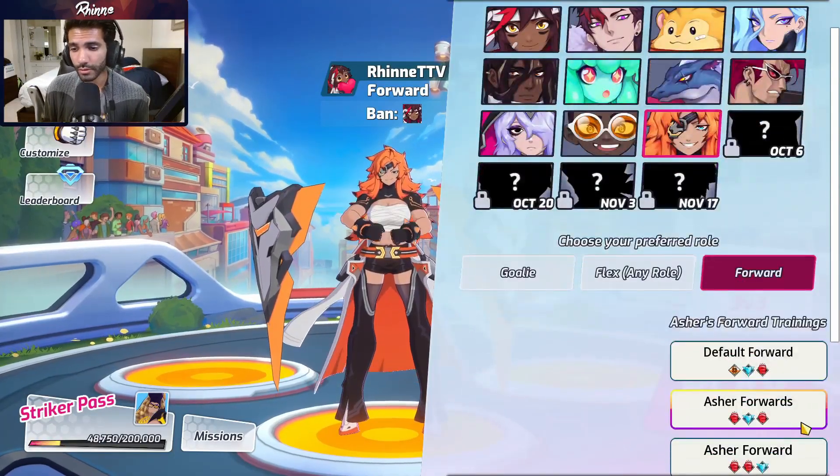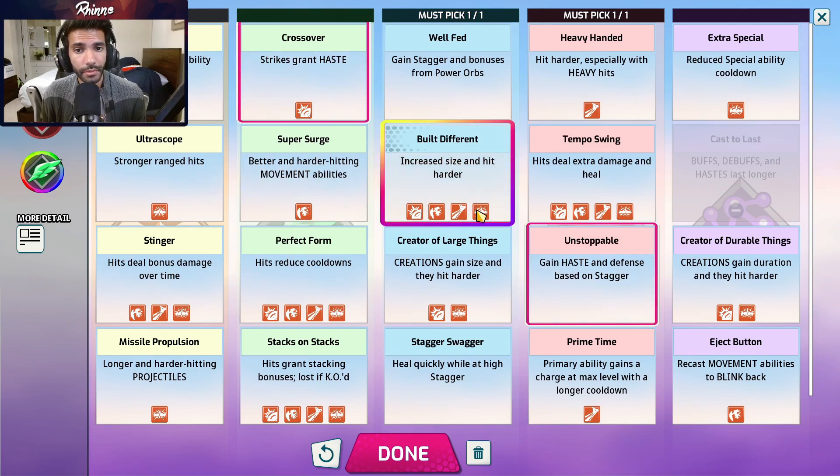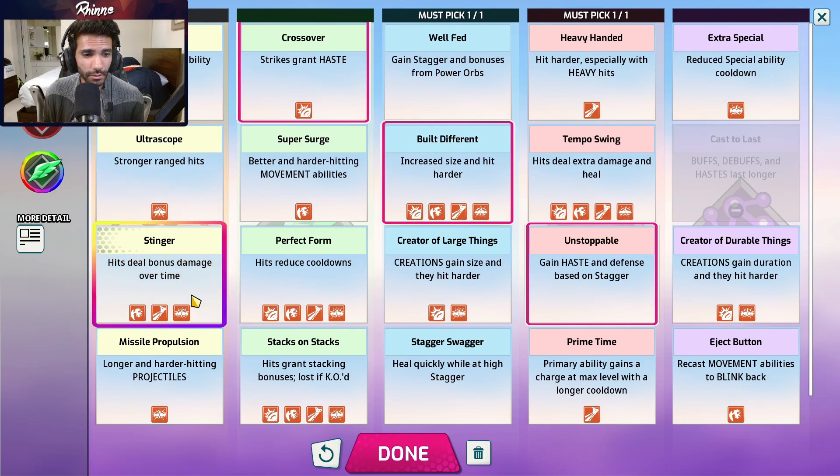Last on the list is my main, Asher. The meta build is crossover, built different, and unstoppable. Asher's biggest weakness is speed — as a scoring character you want to chase the puck on the enemy side, hit it to yourself, contest, pass, all of that. Built different is taken so you can force the ball in more easily with bigger abilities and a bigger shield, making it easier to stuff the ball. The only exceptions I've tested are maybe taking well fed instead of crossover if I'm getting bullied a lot and need extra HP, or swapping unstoppable for tempo swing to better deal with characters like Juliet or X. Some people take stinger but I'm not a fan.